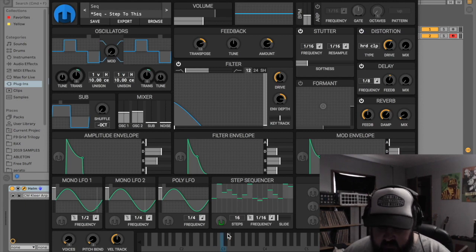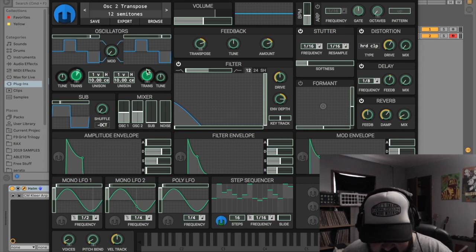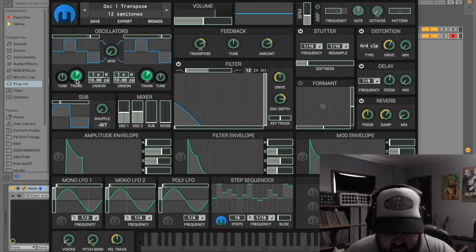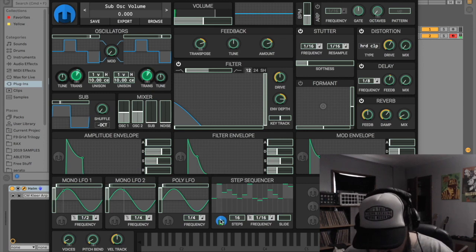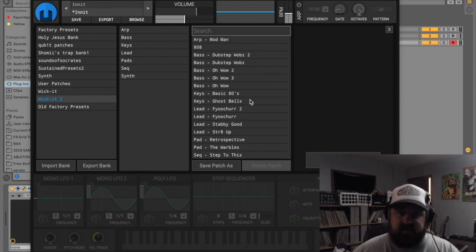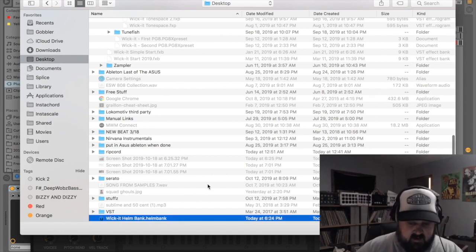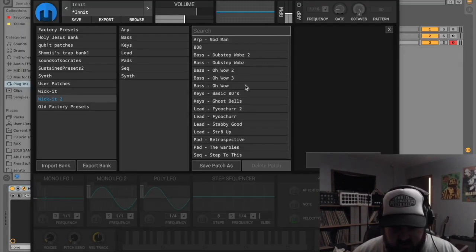Lastly, the step sequencer — I thought it would be best to pull up this patch I made to show you how it works. I drew out my melody on the step sequencer and routed it to the main pitch of both oscillators. That just about wraps it up. I'll be putting my preset bank in the description — it'll be one single file, and all you have to do is click import bank. Here's the Wicked Helm Bank — open that up and you'll have all of these presets.